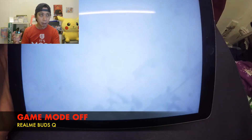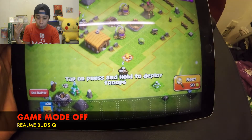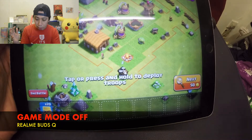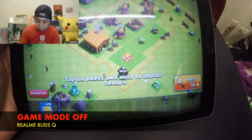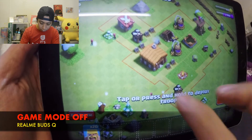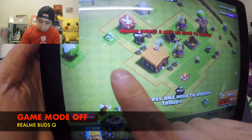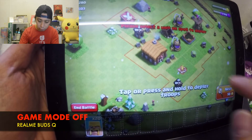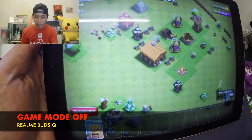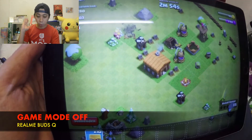Actually, if it's your first time using it, you cannot feel whether it is in gaming mode or not. I'm going to attack one of the houses here — I'll press and select the unit. There you go, the army is trying to attack the houses.